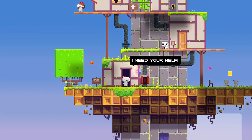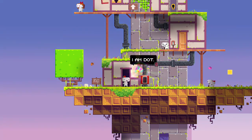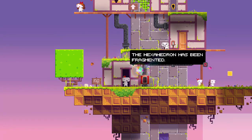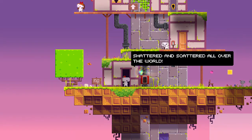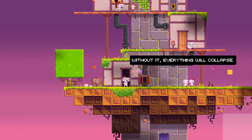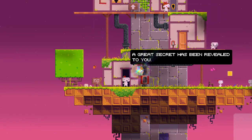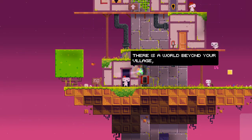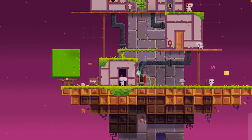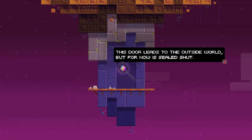Something went wrong. I need your help — I was sent to guide you. I am Dot. The hexahedron has been fragmented, shattered and scattered all over the world. You must restore it — because you broke it! Without it everything will collapse. You have received a gift; a great secret has been revealed to you. There is a world beyond your village and dimensions beyond the ones you occupy. This door leads to the outside world, but for now it is sealed shut.